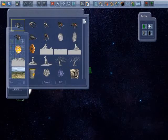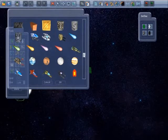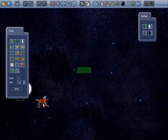First choose a player. I'm going to choose this red spaceship and then click OK and place it in the game.